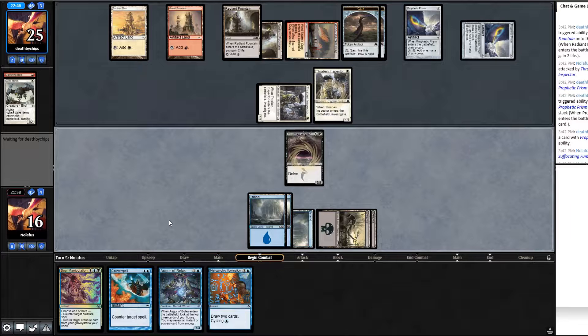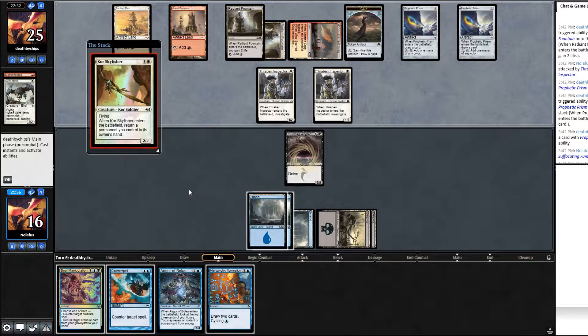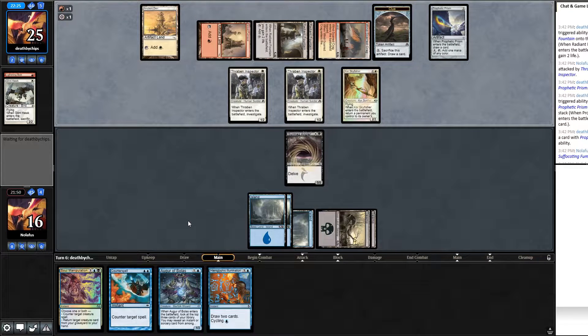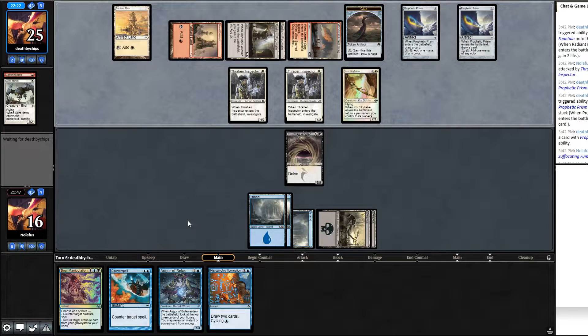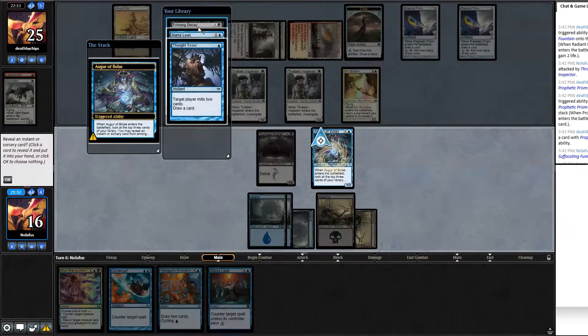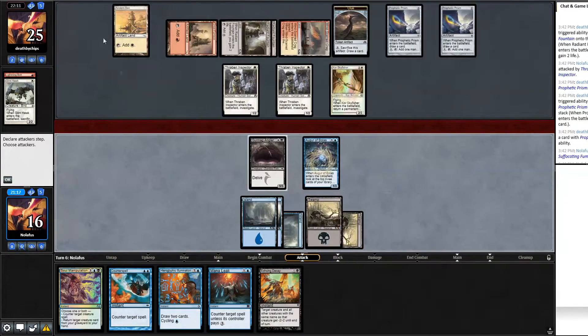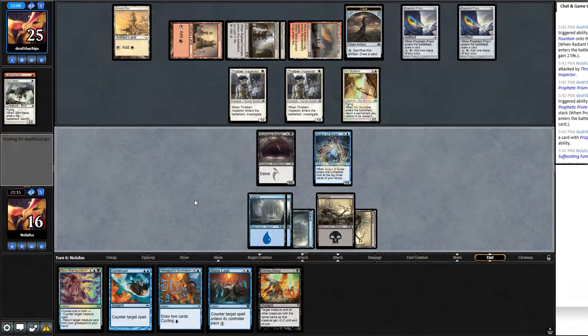Pass the turn. Opponent cracks a Clue. I cycle Illumination at their end step. They bounce Prophetic Prism, replay it — digging for an answer to Gurmag. I don't want to swing in yet without board control. Play Augur of Bolas and hit Echoing Decay — perfect, gets rid of both Thraben Inspectors. Pass the turn, keeping instant-speed removal open. Opponent attacks; Sky Fisher deals two damage and Guardian of the Guildpact gets through all my removal.